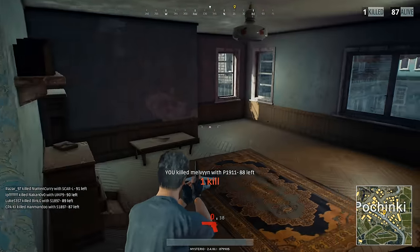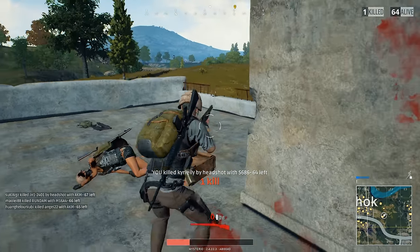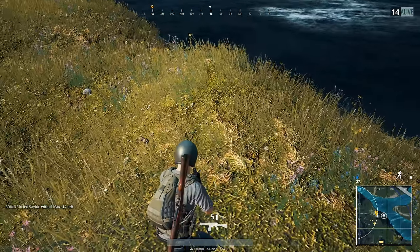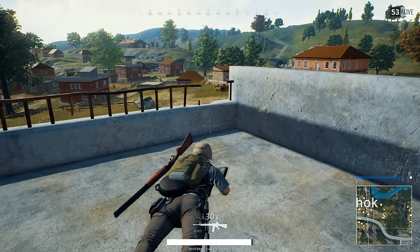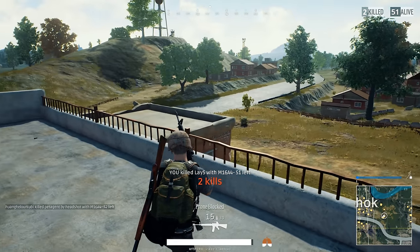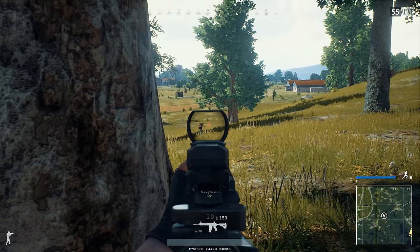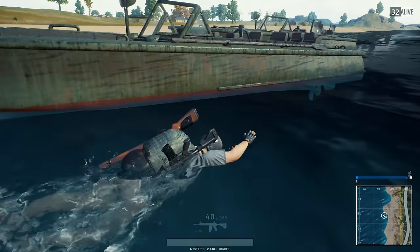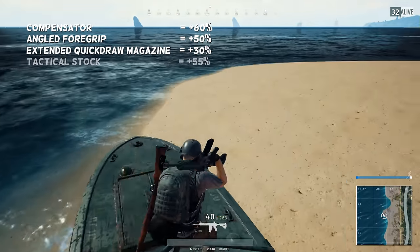PlayerUnknown's Battlegrounds is a game where the details can have a big effect on your survival and your chances of getting another chicken dinner. In the final stage of the game when there is only one other player left, it is usually better to stick with a red dot or holographic sight because that 20% improvement can mean the difference between winning or losing. If you have to cross an open field, it may make sense to attach a 4x scope, as being able to see your enemy clearly outweighs saving 20% ADS time. On paper, the most advantageous loadout for an M416 when you don't need stealth is a compensator, an angled foregrip, an extended quickdraw magazine, and a tactical stock.